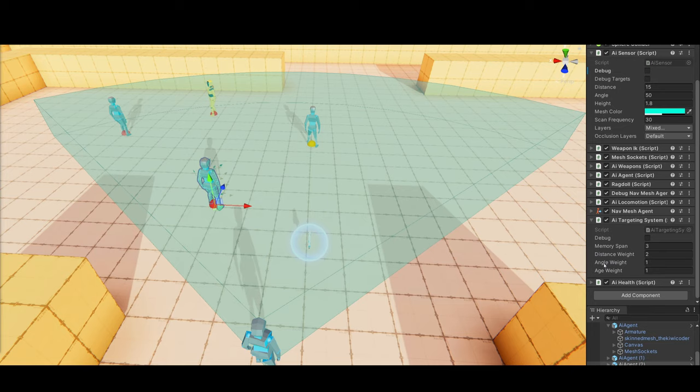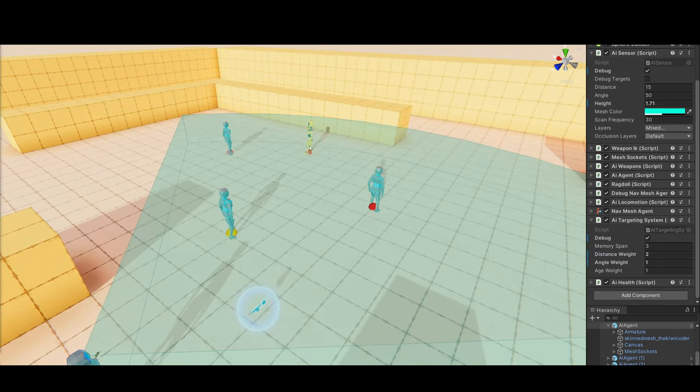There are several things that factor into target selection: the distance to the agent, the angle to the agent, and also the age — basically the last time the target was seen. We can adjust the weights of each of these properties. If I increase the distance weight, targets that are closer suddenly become more valued, and this can totally depend on your game.